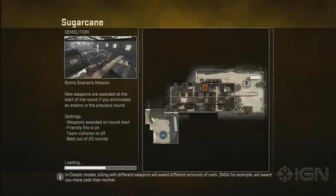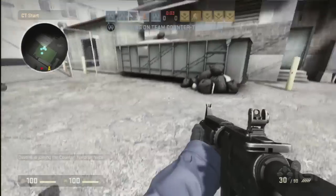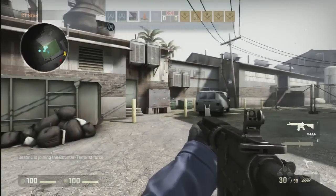Hey guys, John Ryan here again from IGN. We're looking at Sugarcane in CSGO's demolition mode — the weird combo of arms race and defusal mode. We're starting off as counter-terrorists who have to bust in and stop the terrorists from planting any bombs.